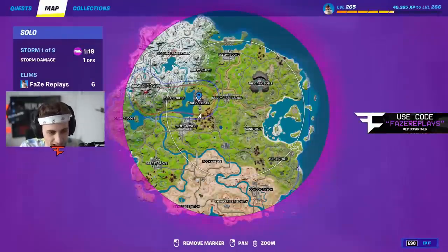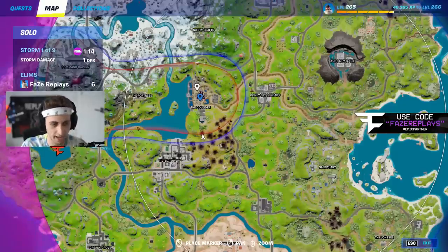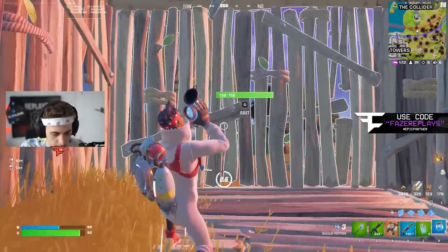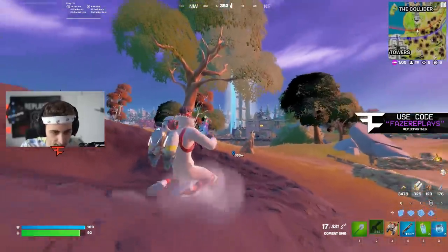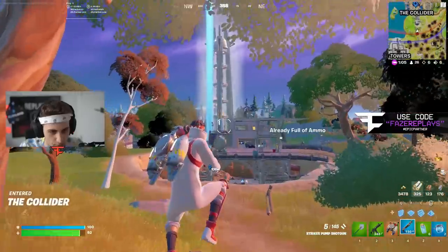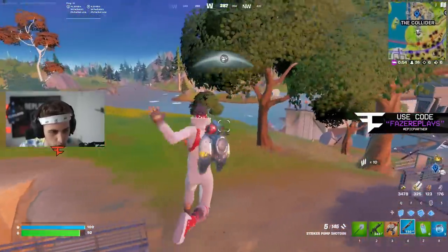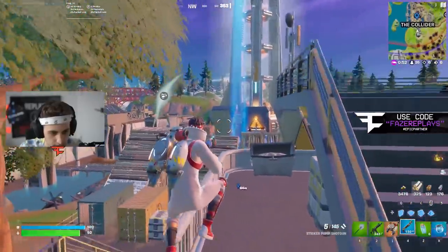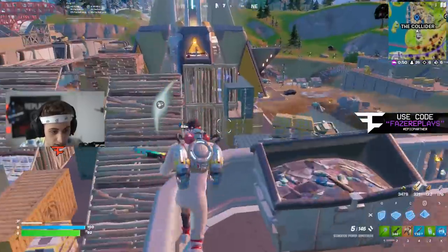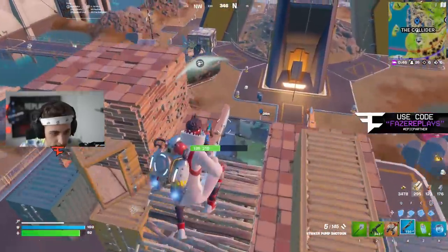This Collider, this doomsday device - I don't even know exactly what it is. It definitely has something to do with the storyline, but I just don't know exactly what's gonna happen here or why it's there. I feel like it's gonna destroy part of the map, and it seems like this is from the IO and not the Seven, so this is something going against the good guys I think.